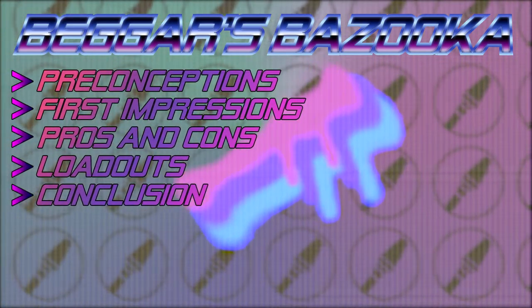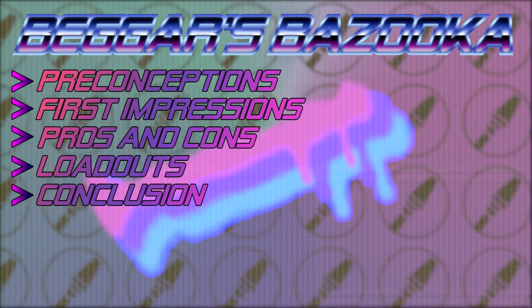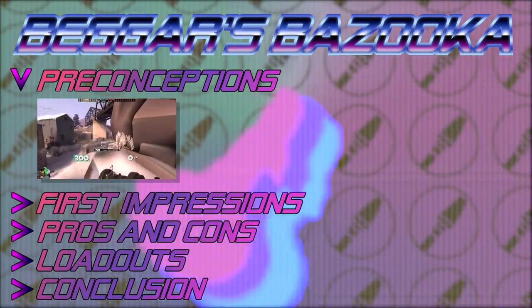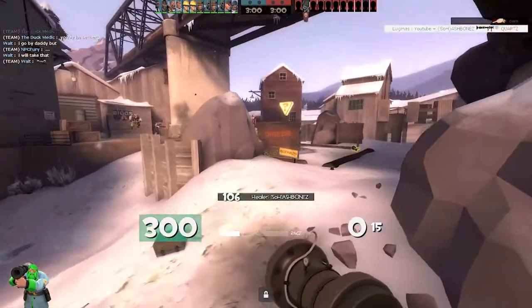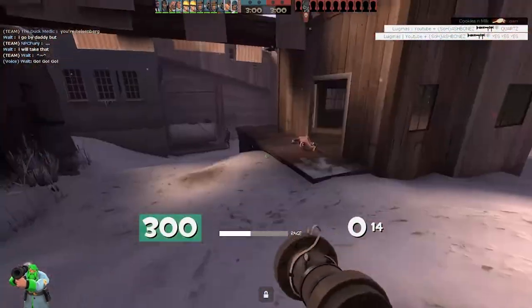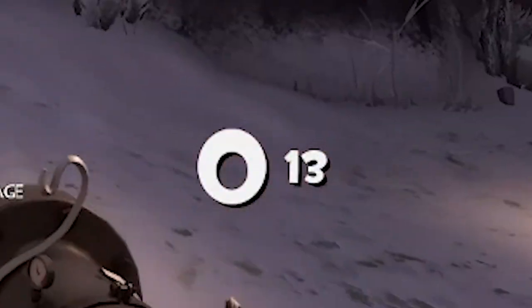There we go. I think the Beggar's Bazooka is my least used weapon of all time. It also changes its dynamic more than any other rocket launcher — hell, maybe even any weapon in the game. What other weapons can you look at your ammo count, see a big fat zero, and have that be normal?